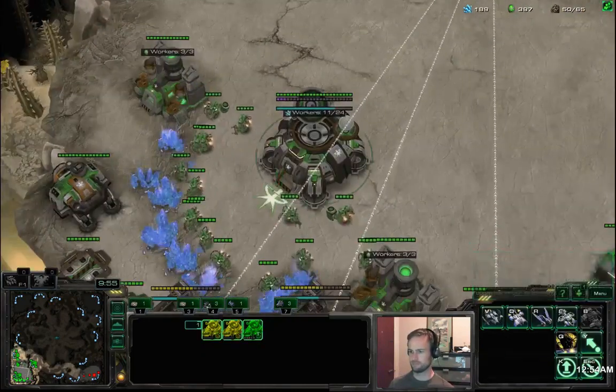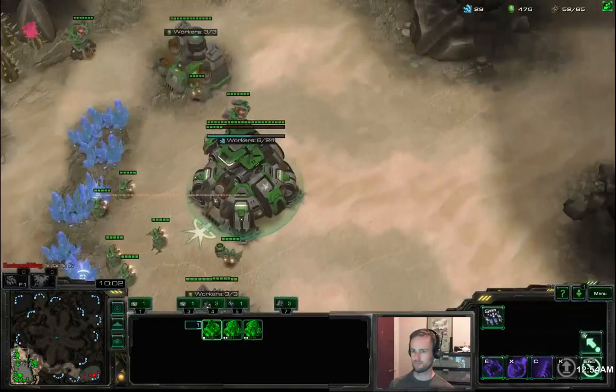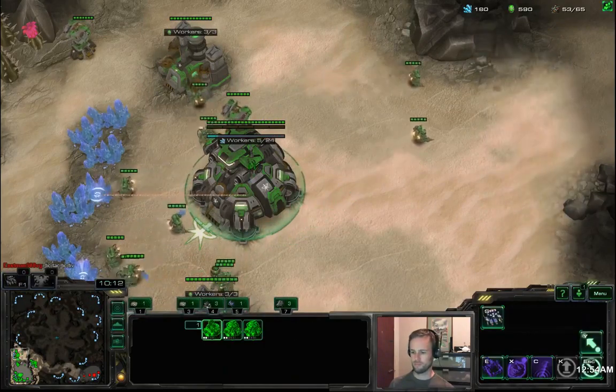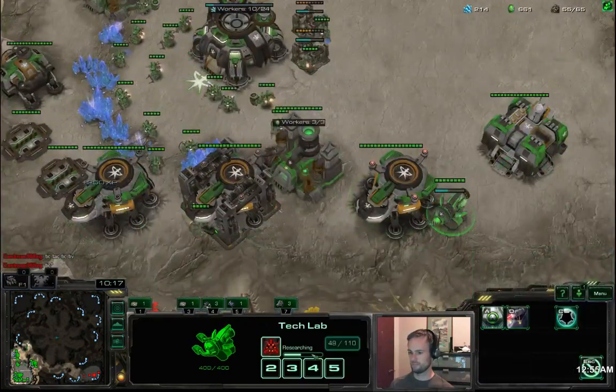Just building the starports at the bottom of my base. From the factory we're going straight to three starports and getting corvid reactor immediately, which is the energy upgrade for ravens. Once corvid reactor is 50 seconds from complete, we can start our raven production and the ravens will spawn with an extra 50 energy.